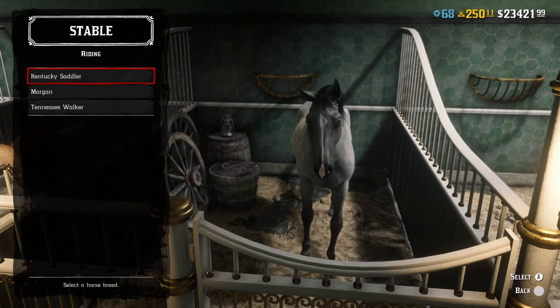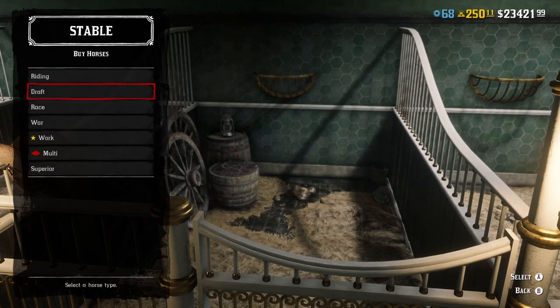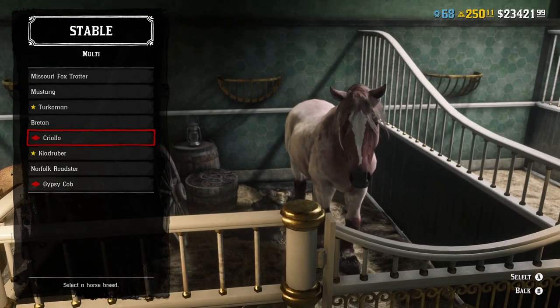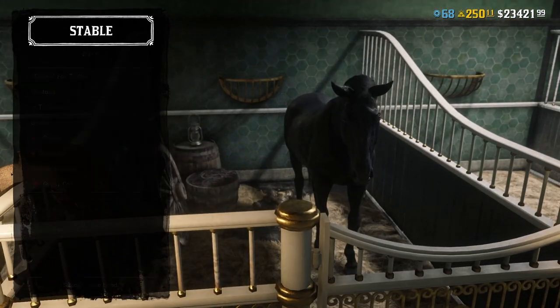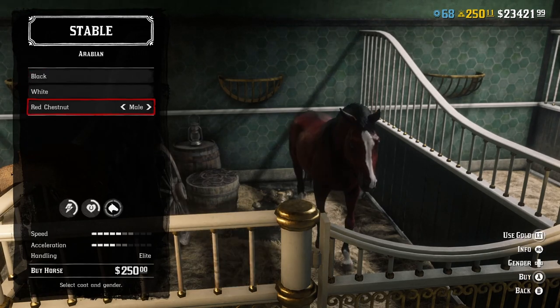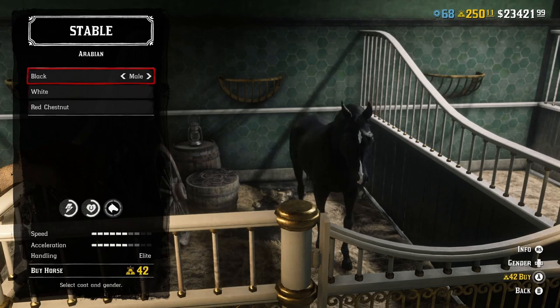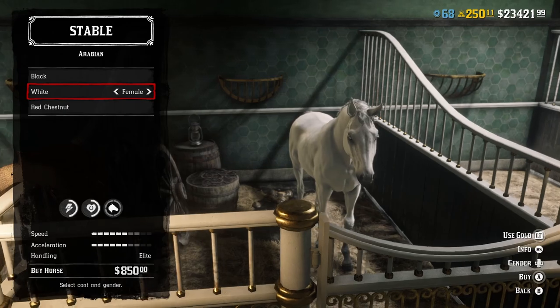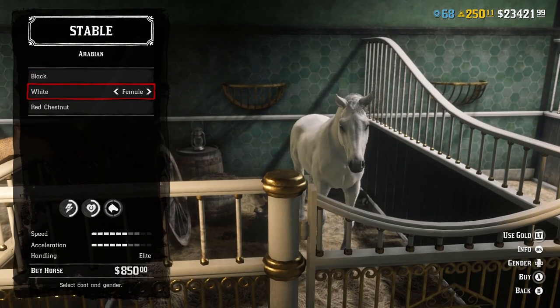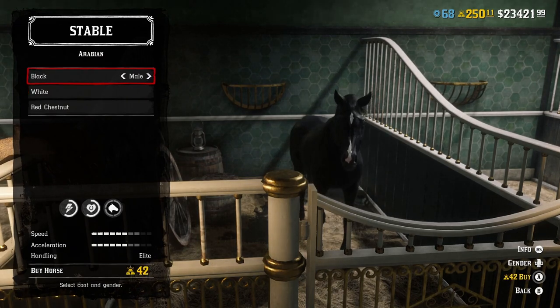There are a few different horses to choose from — riding, draft, race, war, work. The one I quite like is this one here. This is currently the fastest horse you can buy. As you can see with the white horse — male or female, it doesn't really matter — the stamina stat has a little bit of a boost and it's 42 gold.